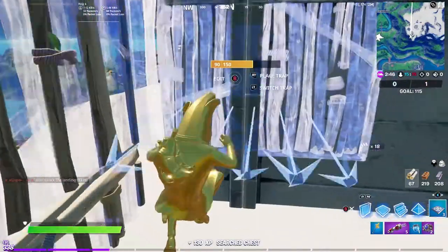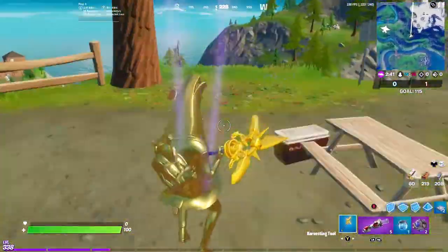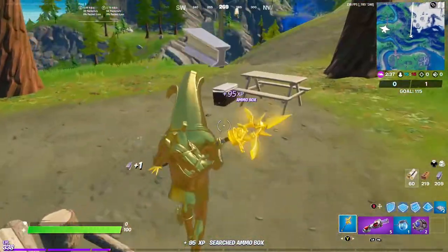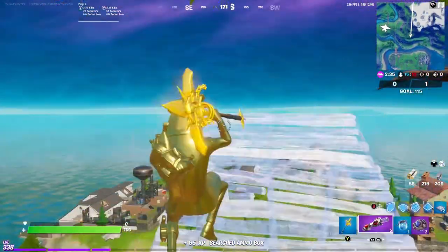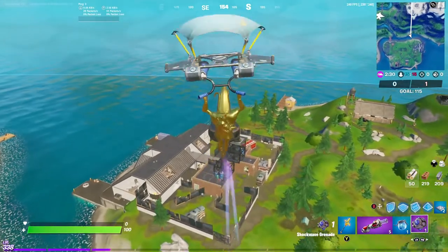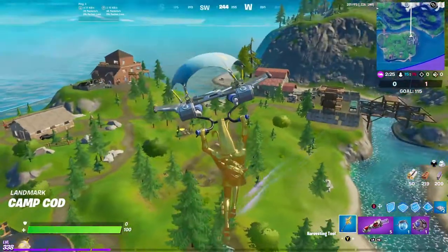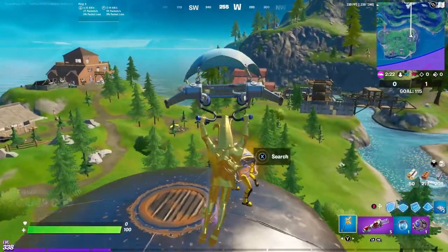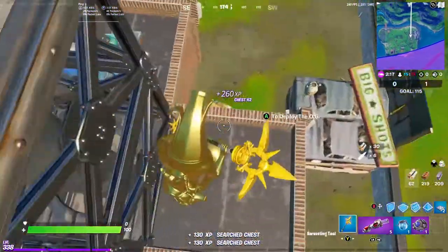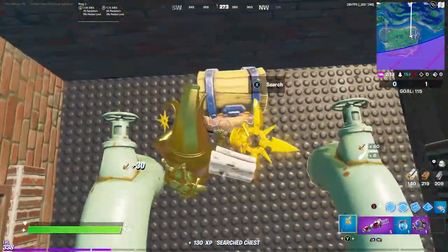If you do have bouncers, just place one and then get down here. There could be two ammo crates — one here and one on this table. You could shockwave or redeploy, then go to the water tower and just land on top of it, search the chest. Now drop down, search this chest, and search this chest.